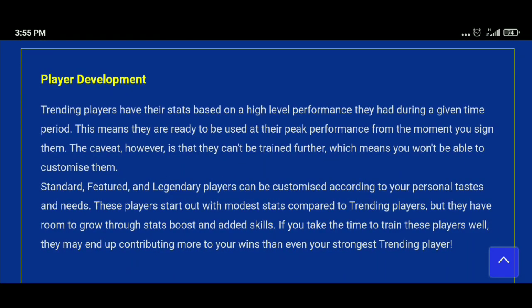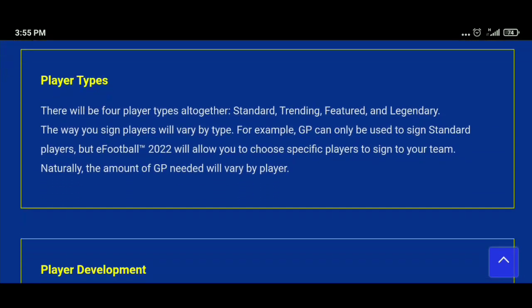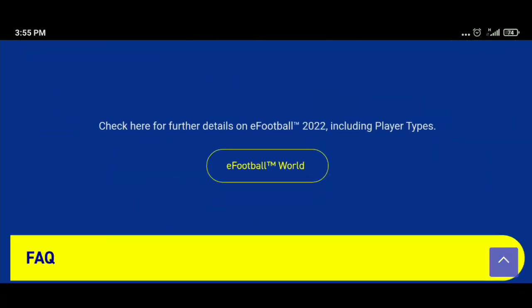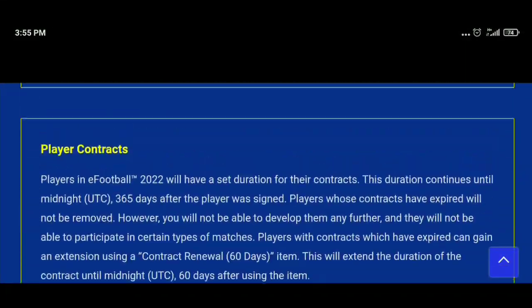Next is player development, which simply means training players. There will be some differences for giving training. Based on the four player types: you can train standard, featured, and legendary players, but you cannot train trending players because they come at max level already.